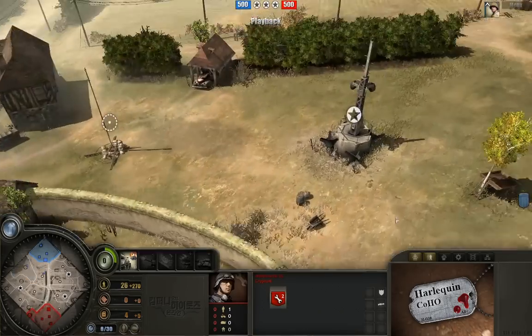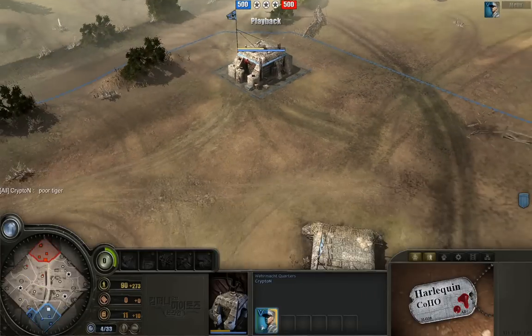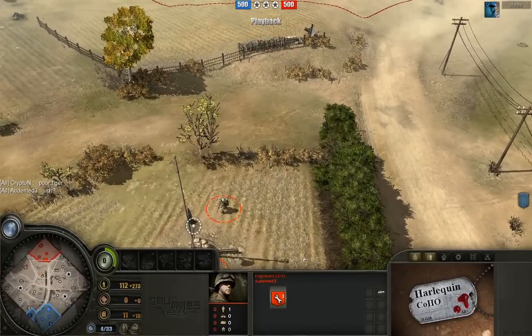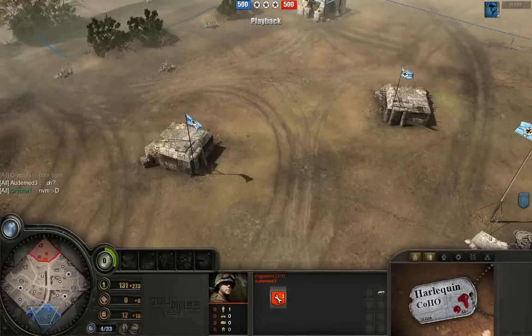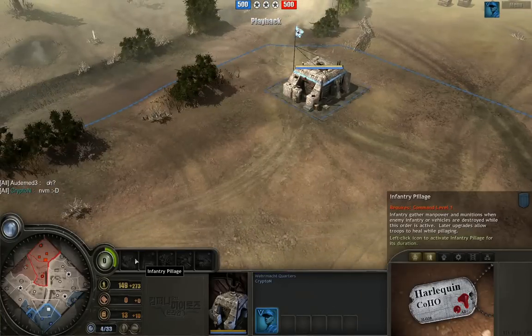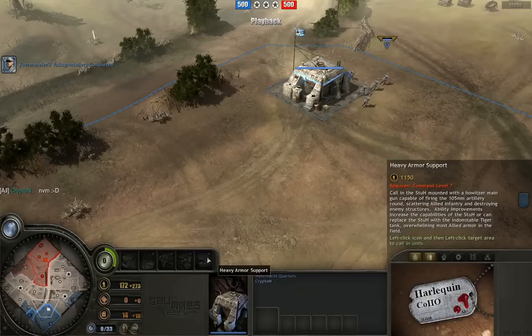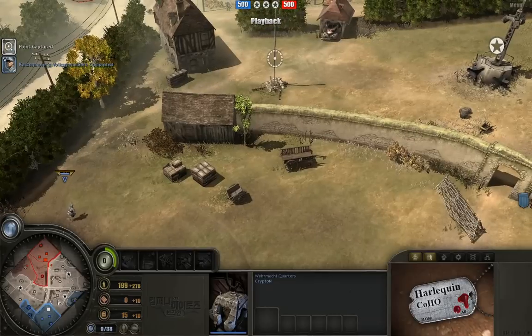Some units are coming out for Krypton. Switching to Krypton's point of view, these look like Volksgrenadiers — probably Katzenmeyer's Volksgrenadiers, coming out a little bit later. Let's take a look at the commander abilities for both players. Krypton has infantry pillage, flares, stormtroopers, manpower blitz, and heavy armor support.